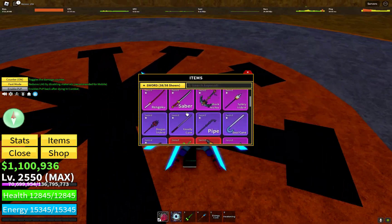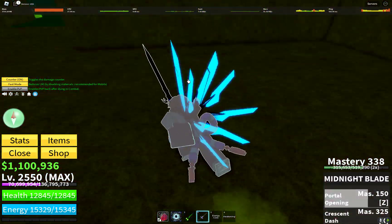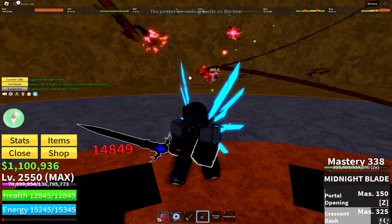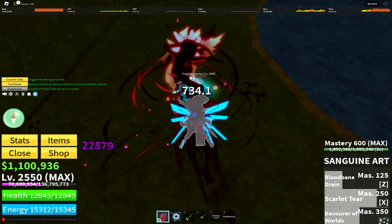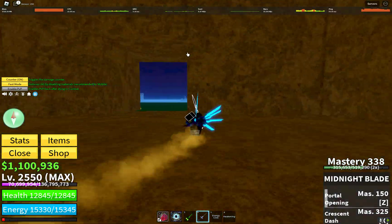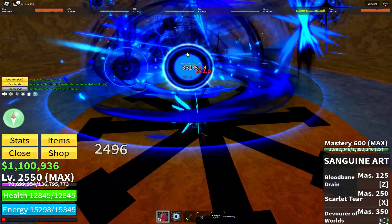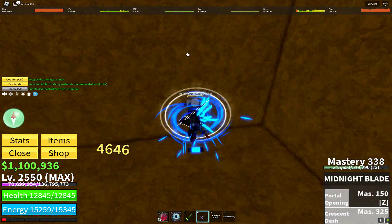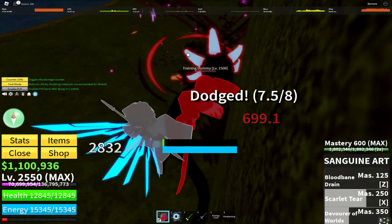At number nine we have the Midnight Blade. It's an extremely powerful sword with high damage, good stuns, and good range. Its only cons are that its moves can be hard to hit and are easily counterable. They're also often very glitchy, but if it is not glitchy it's a very powerful sword.